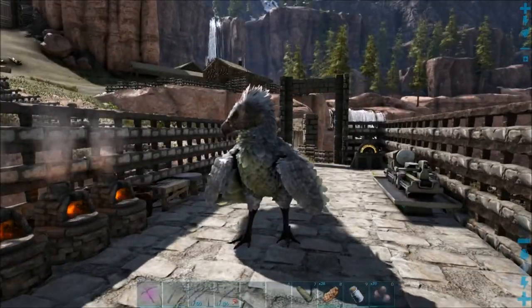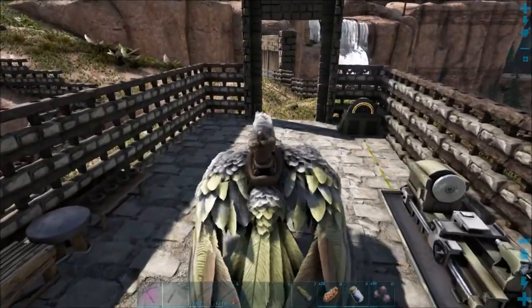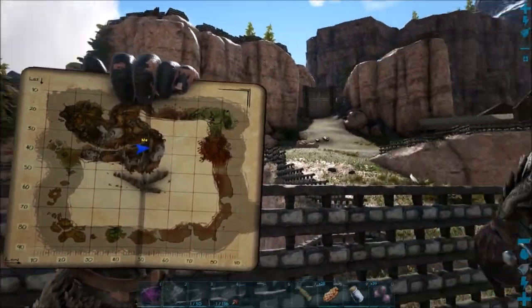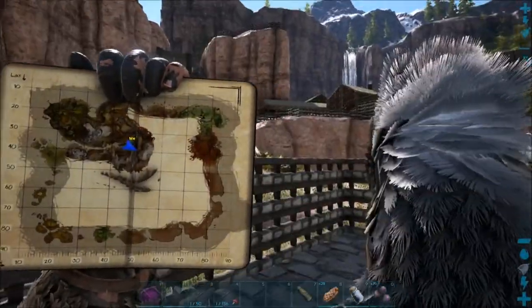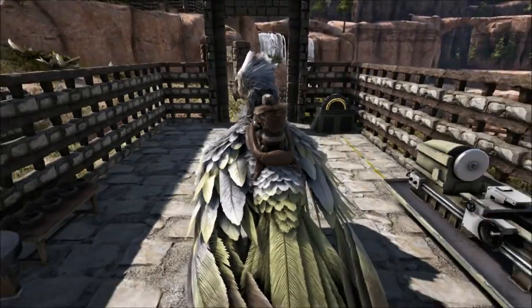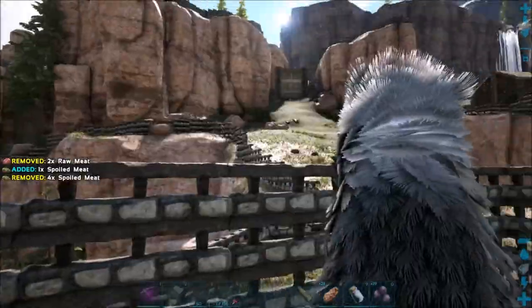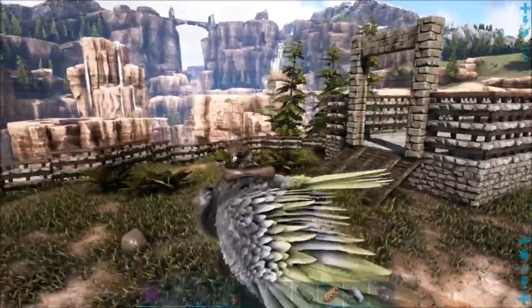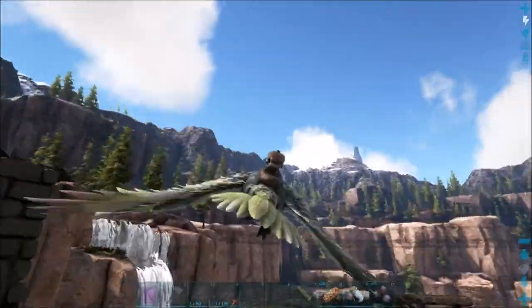Today it is taming day, and I was trying to figure out what should I tame — what's the priority. I think today the priority is a frog. I couldn't think what it's called, so we gotta go to the swamp, which I believe would be in this direction. And then I want an anklo too, which I was thinking for getting metal and everything. I need a frog, and then I want to find an anklo. I don't know where anklos are but I do know where frogs are, so we can fly over.